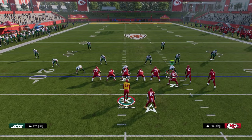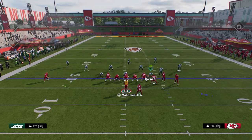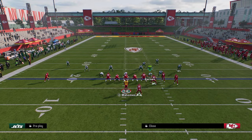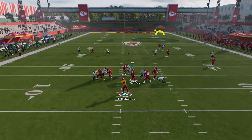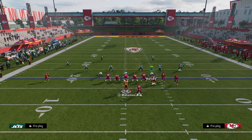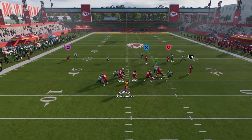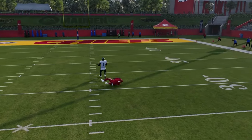This fade route is really good specifically for a cover zero blitz situation. What happens in cover zero is they get a middle third, but a middle third is not going to defend this deep fade. When we're getting blitzed, we'll just loft it up and give our player a chance to make a play. With the Chiefs, that's why we have Xavier Worthy there — just the fastest player. A lot of times this is going to basically be a touchdown.